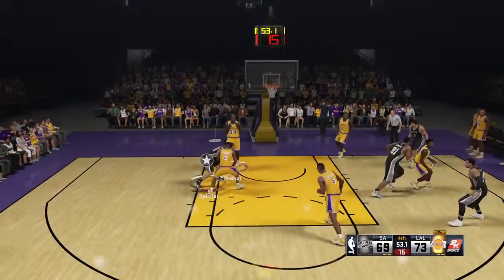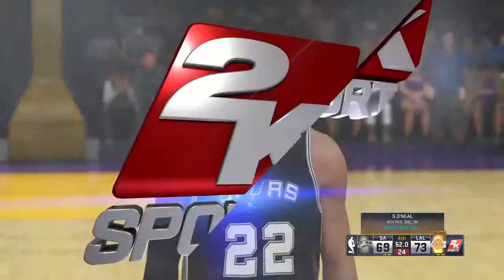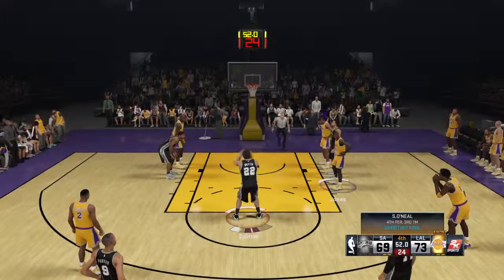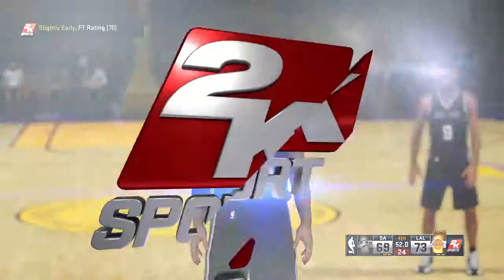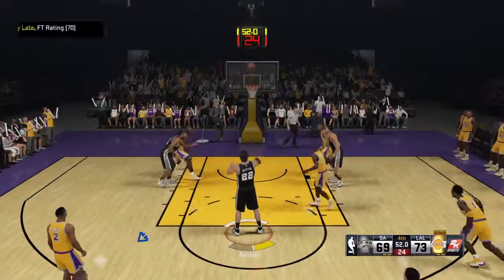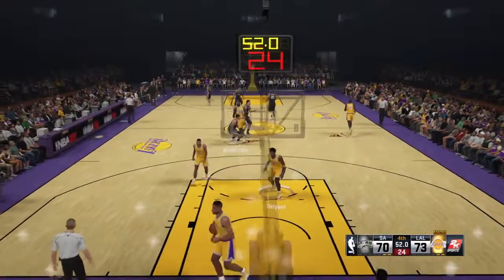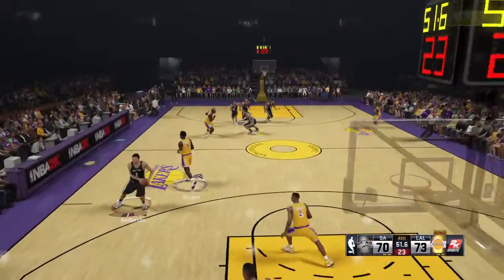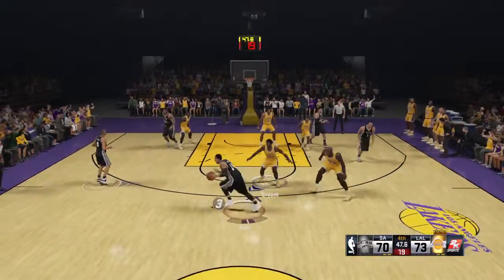Duncan. So he gets the whistle — contact on the way up, and two shots coming up. He doesn't hit the first, and that was the one they really wanted. He's got one more — the second of two is good. That narrows the lead down to just three. He got them to within one possession, but that one miss puts a lot of pressure on them at the defensive end.